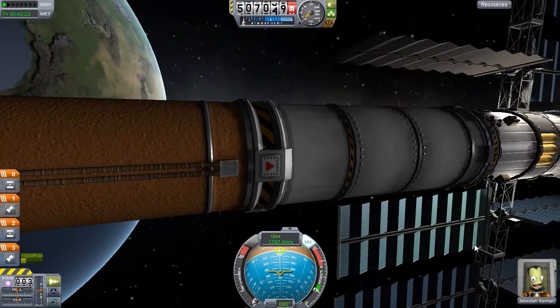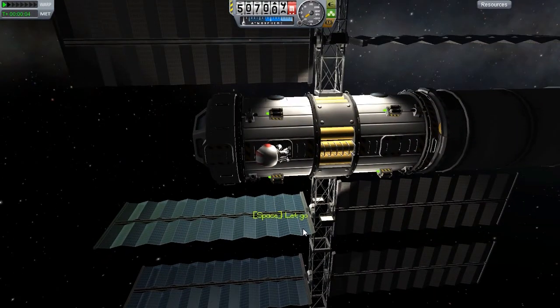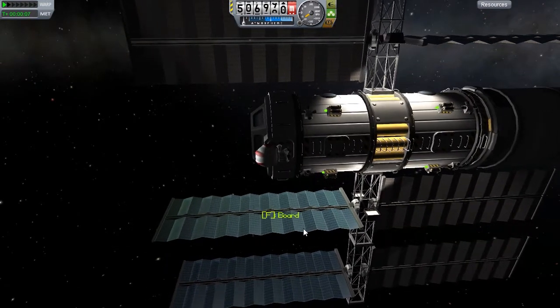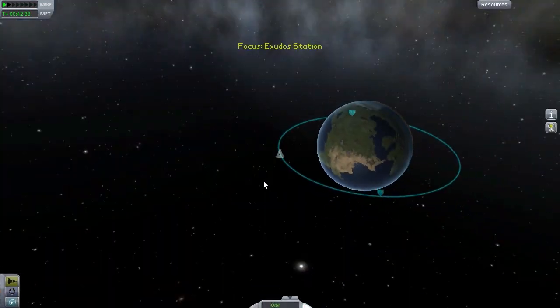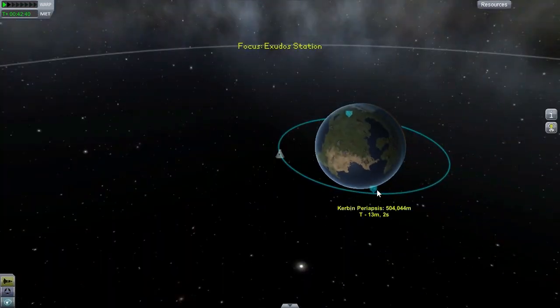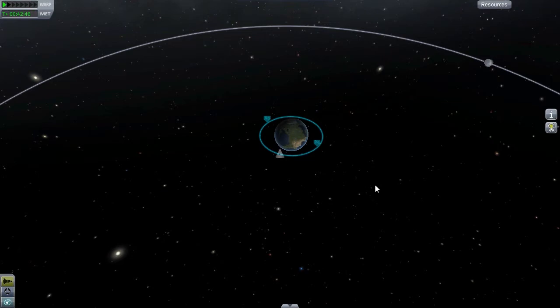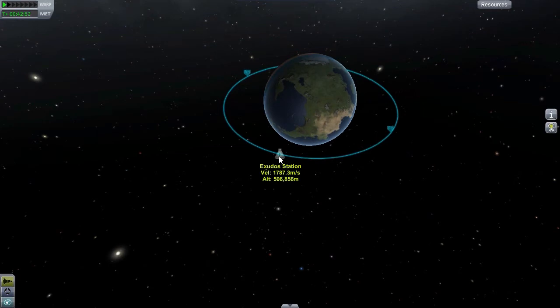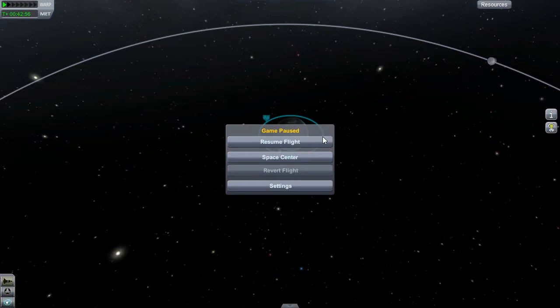We should probably put Jeb back in the command module, so let's EVA again. Come on, Jebediah — grab hold of things! Back into the cupola. Right now this thing is at about a 500,000 meter orbit; I'm thinking I'll probably put it to a million meter orbit eventually, but I'll decide that in time. What we're going to do today is play around a bit — I just kind of feel like having some fun.